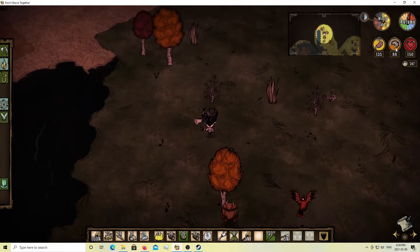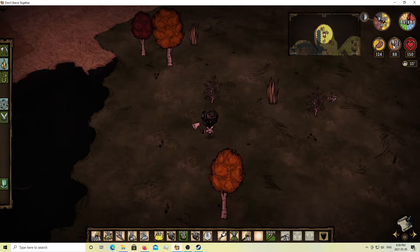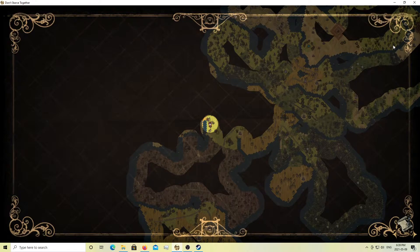Now that our sanity is down about halfway, this is about the time where I stop for the night, make my first science machine, and do my first prototyping. Prototyping does regenerate your sanity, which is why I haven't worried about it at all so far — you get 15 points of sanity for each item that you prototype. There are going to be five things we're going to prototype on the first night: a backpack, cut stone, boards, the electrical doodad, and then the alchemy engine.